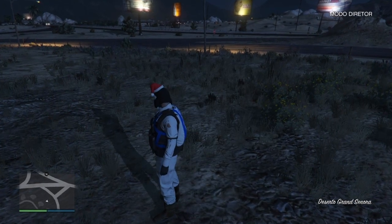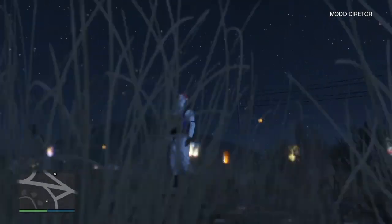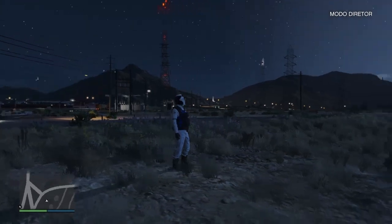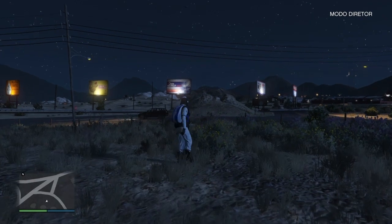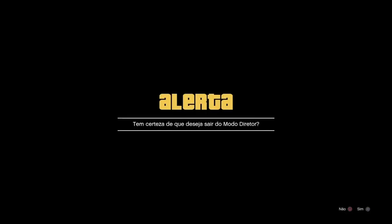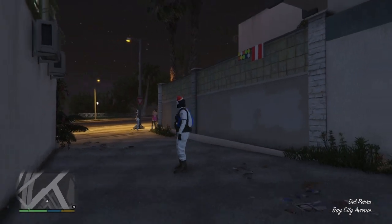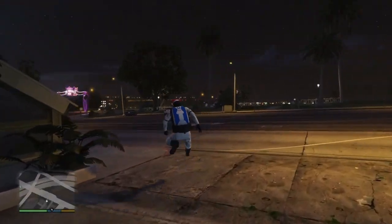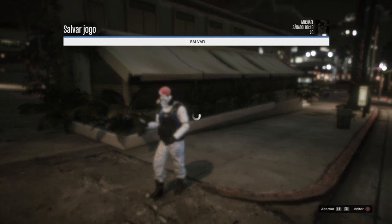Clicar em qualquer um dos trajes, vocês vão fazer o quê? Abrir o menu e vamos botar pra sair do modo diretor. Antes de eu fazer isso, eu queria falar pra vocês que eu não vou ensinar nesse vídeo a transferir um traje direto. Dá pra transferir um traje direto sendo diretor, só que eu não gosto de fazer isso, eu gosto de transferir meus trajes aos poucos, com mais calma. Eu vou deixar o link na descrição de como transferir os trajes, matando a ave, transferir os trajes do modo diretor pro online. Vocês vão botar pra sair do modo diretor, vão chegar no story e vão fazer outro save.